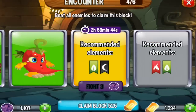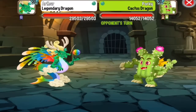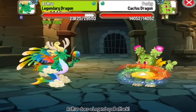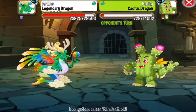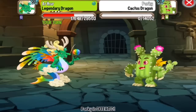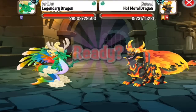Dragon number four will be the Cactus Dragon. This is a Terror element dragon, and you can use Metal or War attacks to critical hit it. Alright, let's do a headbutt — goodbye Cactus!